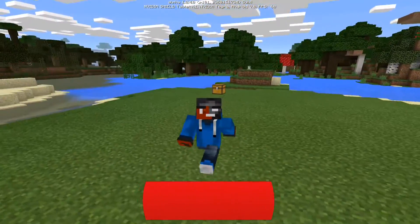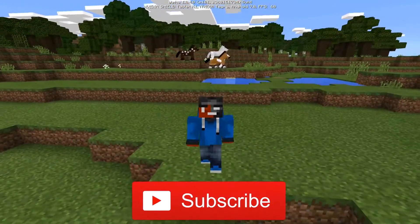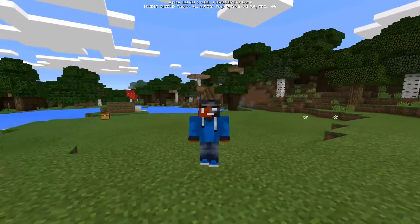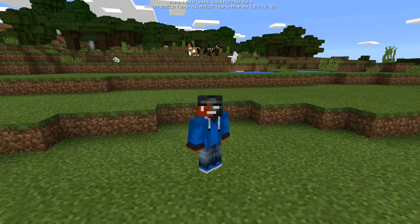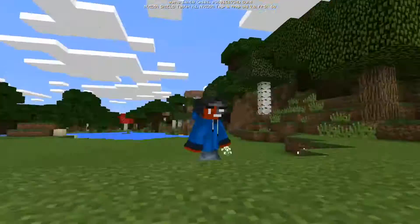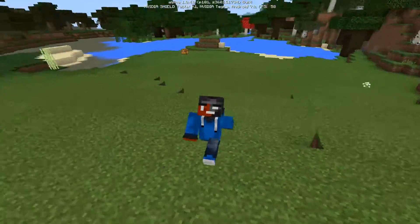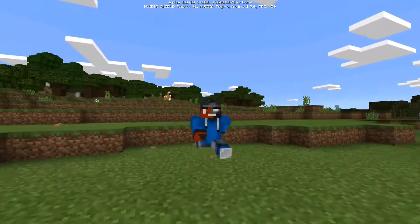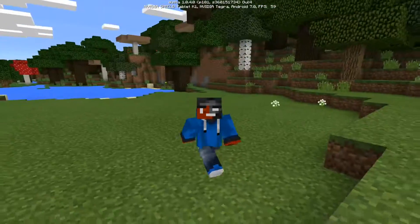Yo yo what's up guys, PatrickHD here and I'm bringing you guys another add-on that involves flying called the plane add-on. This add-on has something so special — it has a chest behind the plane with 27 slots. So if you're full and trying to get from place to place, you can put all your stuff in the chest right behind it. That's what I love this add-on for. Let's get straight into this video.